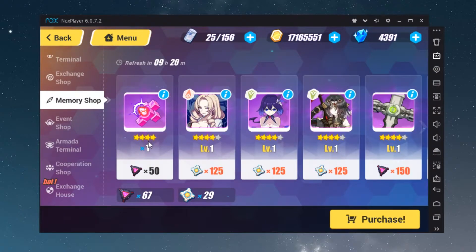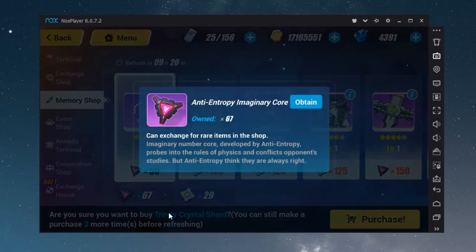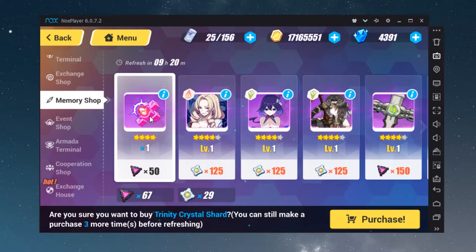The next thing I want to show you is that you can trade for it in the Memory Shop, where you can use 50 Anti-Entropy Imaginary Cores to get a piece of this material.